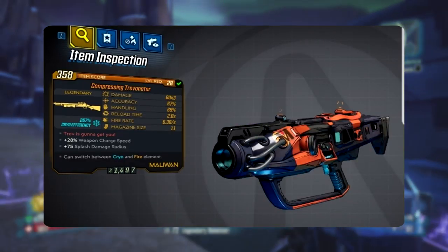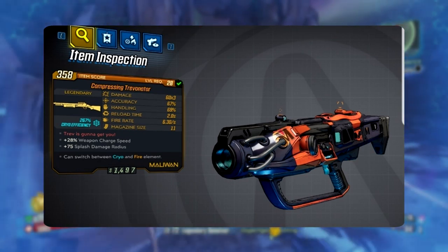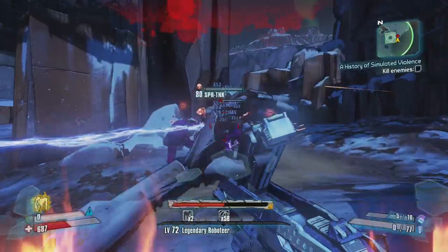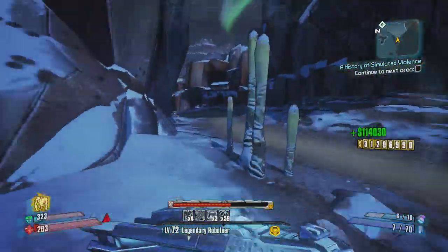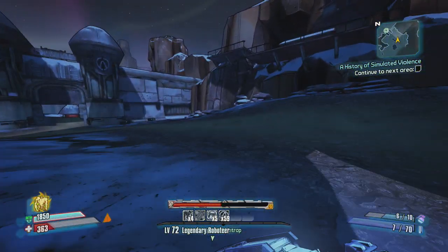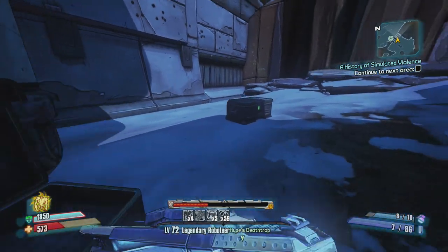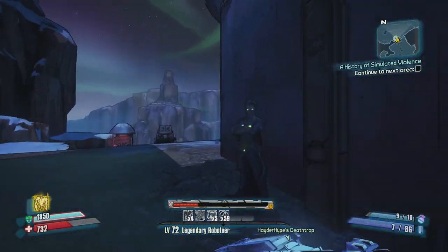So the gun he named is called the Trevenator. The red text says, quote, "Trev is gonna get you," and it's a Maliwan gun that can switch between fire and cryo. Say what you will about Gearbox, you can't deny their love for the community — they made this happen for Trevor without publicly announcing any of it. If Trevor wouldn't have told people, it would have never come out. It really hurts to see when Gearbox just lets fans and media rub their name through the dirt for every small mistake, while never covering the great things they do like this.